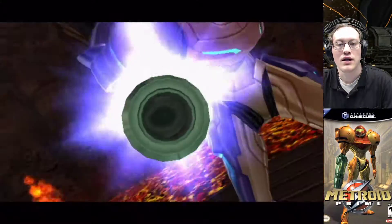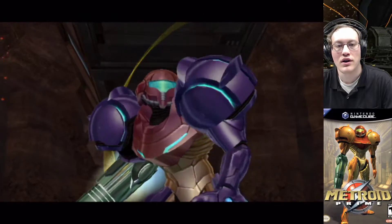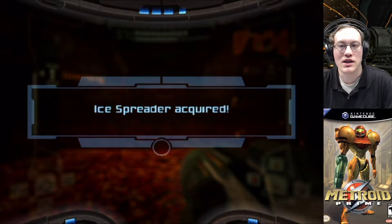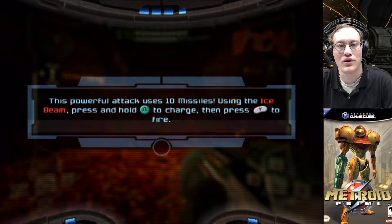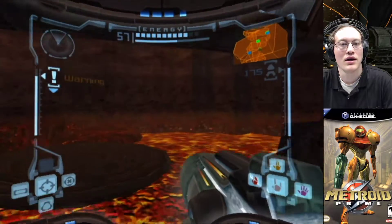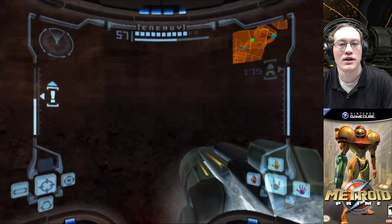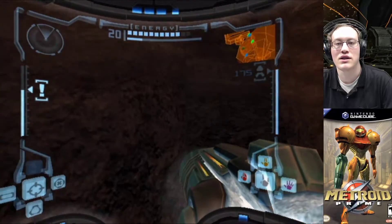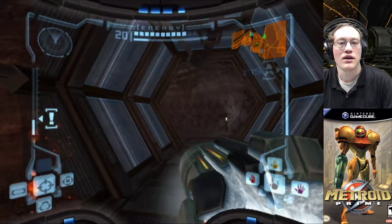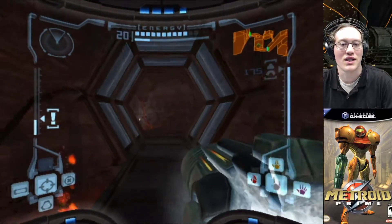We've got the beam combo weapon for the Ice Beam right here — this is the Ice Spreader. I will confide in you that it is not as good and useful as the other two beam combo weapons that we have. Whereas the Wave Buster has some very significant applications in some boss fights and in some pirate fights, the Ice Spreader does not.